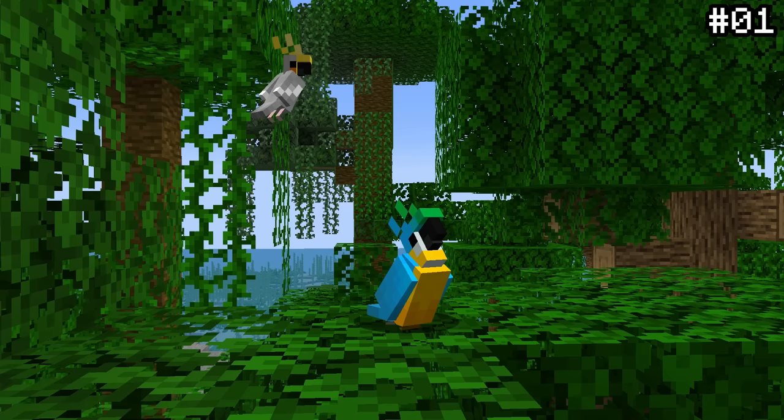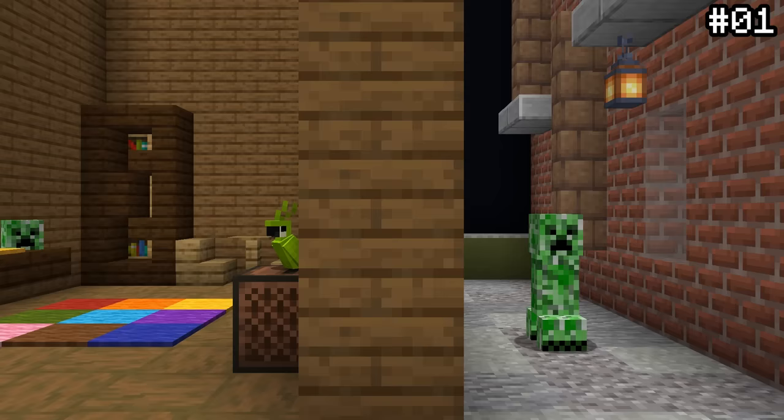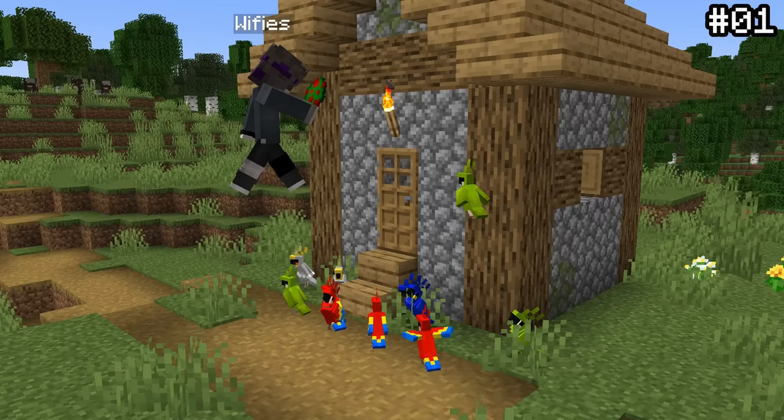Parrots are actually a really useful defense mechanism. A tamed parrot can imitate the noise of nearby hostile mobs, acting as a way to detect potential enemies outside your walls. This is especially useful because creepers are usually silent. So the next time you're building a base, having a few of these guys perched around might just save you a reconstruction.